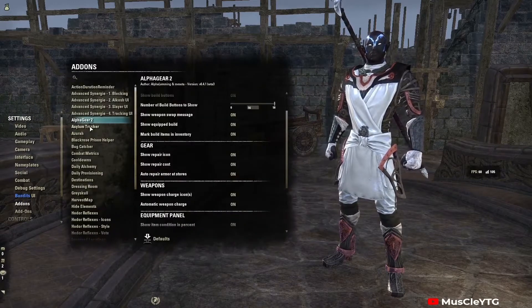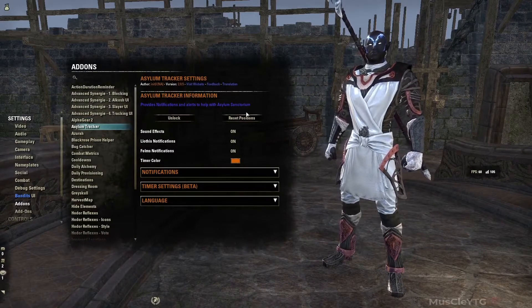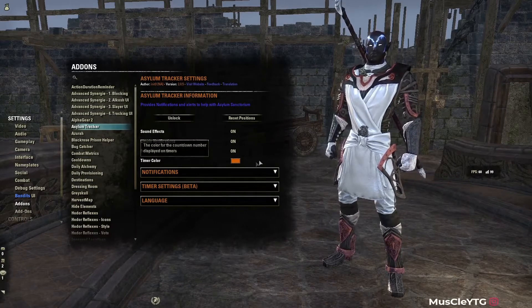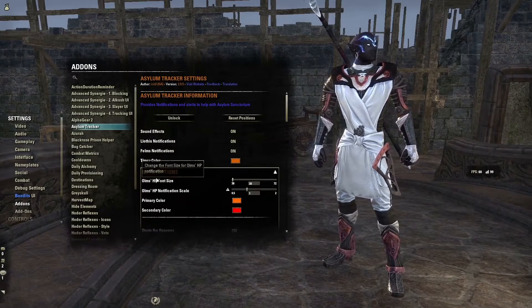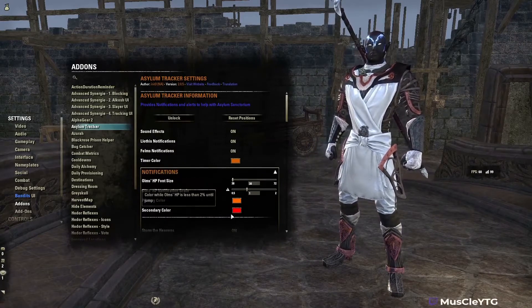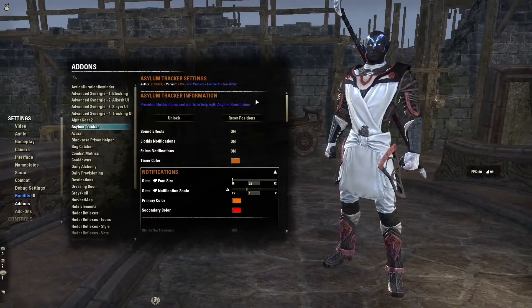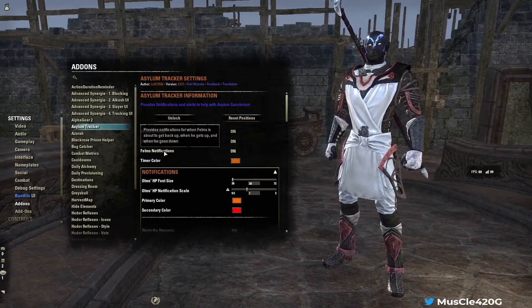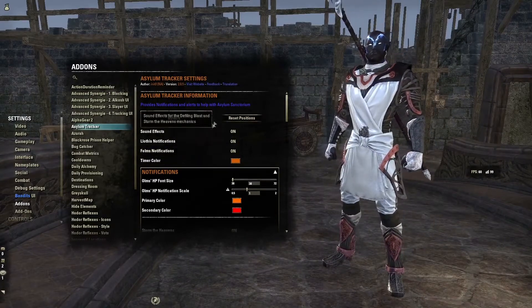Asylum Tracker is really good — it allows you to track lots of mechanics in Asylum. The notifications will come up and you can adjust their colors. It's specifically for Asylum and not used for anything else, but it's really good. I definitely recommend using this if you're running Asylum.